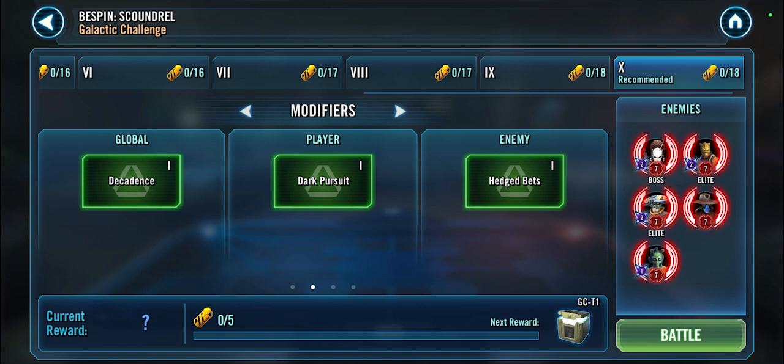We do have another inquisitor galactic challenge yet again — it seems like we'll be having it every week from here on out. For most of us, gold crate is the best we can do, but luckily, as with the previous two inquisitor challenges, they did remove the purge feed, so getting silver or gold crate became a whole lot easier. We don't have to find a way to cheese purge 60 times, or tier 9, as we had to do initially.